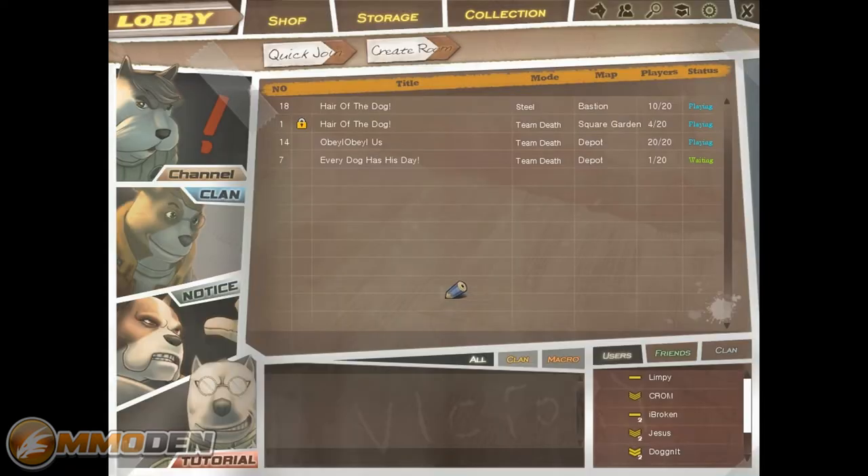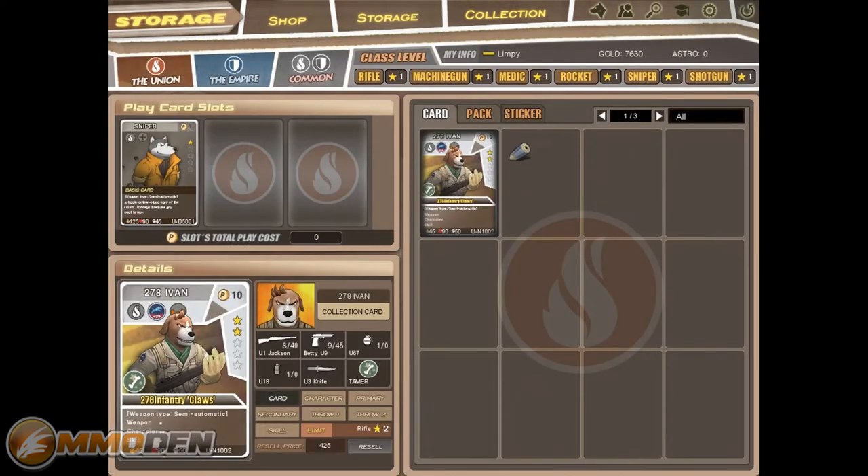We're going to run around a little bit. Storage is basically your stuff. You've got rifle, machine gun, medic, rocket, sniper, and shotgun — those are all the different classes. Each character will have different stats, different grenades or off-hand weapons or different things like that, depending upon who you get.